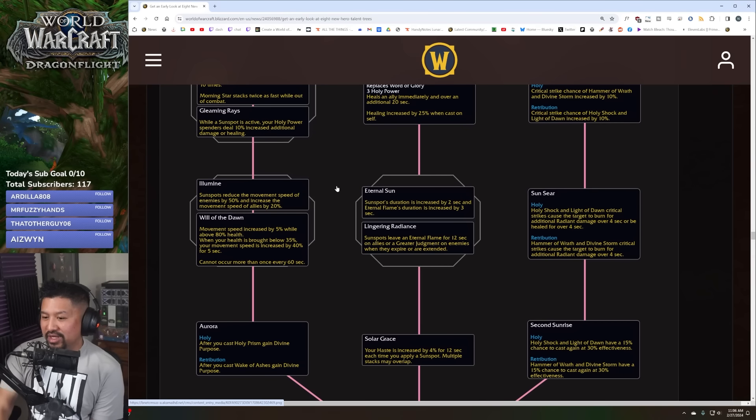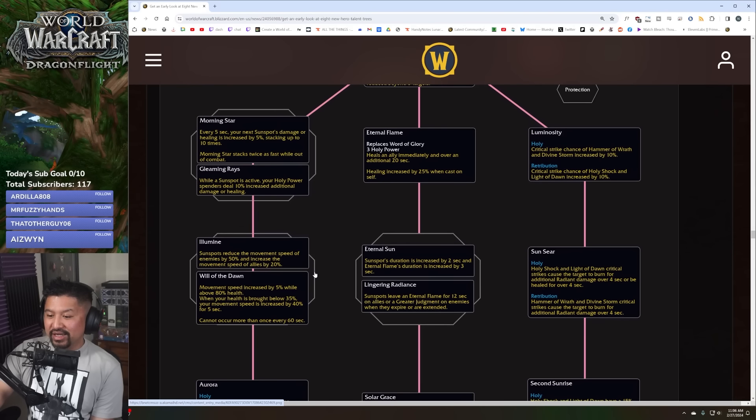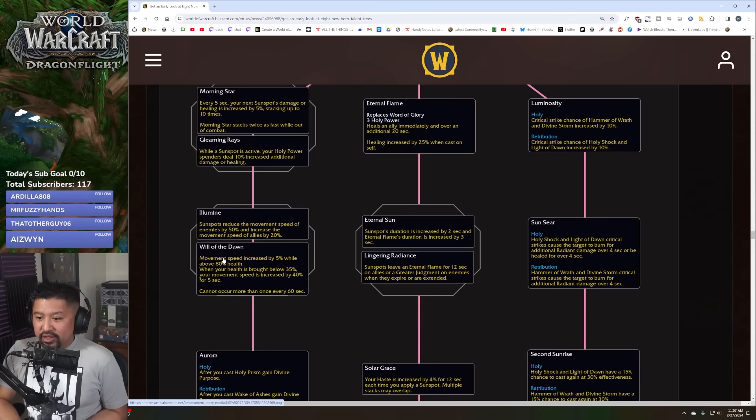Illumine: sunspots reduce enemy movement speed by 50% and increase ally movement speed by 20% for eight seconds. That's kind of cool, but you don't have much control over it. Or Will of Dawn: movement speed is increased by 5% while above 80% health, and when your health drops below 35% your speed increases to 40% for five seconds — that's a big burst of speed.